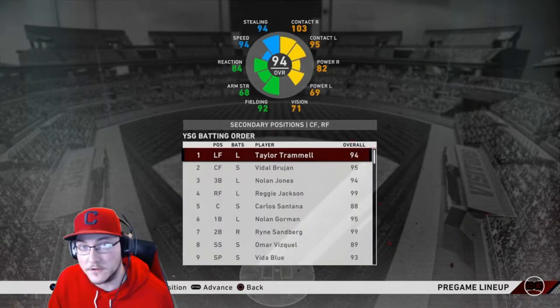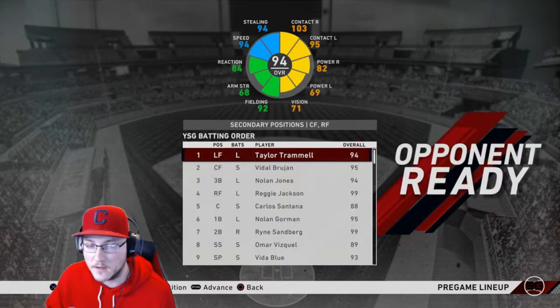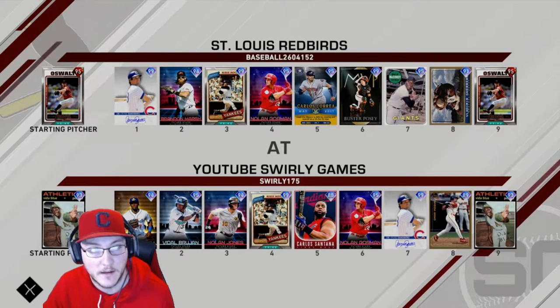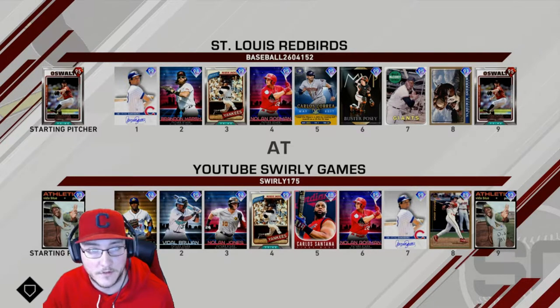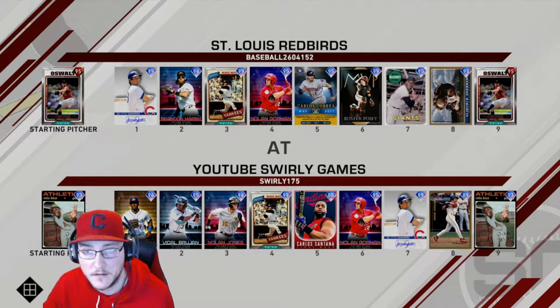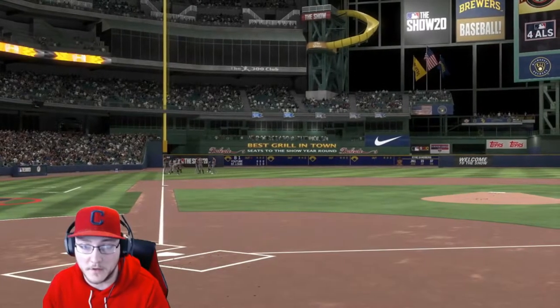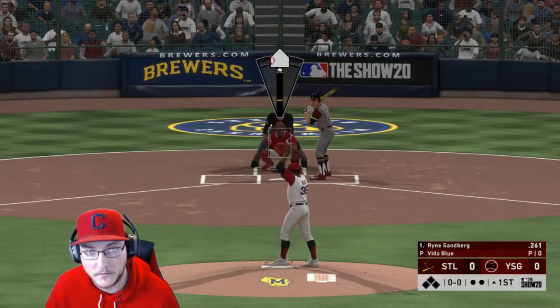I'm also still trying to figure out the green screen. I noticed in that last video I kind of jumped through — I haven't edited it yet. Let's see — home team — but I still get some green messed up stuff in my eyes. Prestige Oswald, interesting. Other than that it's a good team, but a lot of cards I have as well. Got McCovey, which is interesting. I haven't seen anybody using Glad yet. Alright, so he's used this pitcher a lot. Vita, let's see what you got buddy.